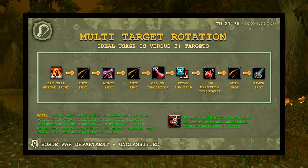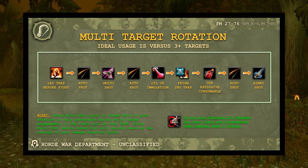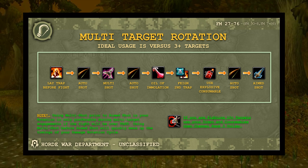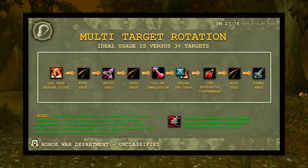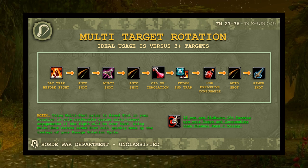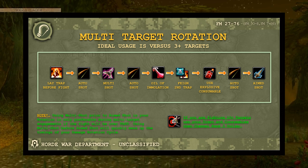Multi-target rotation: lay a trap before the fight, then auto shot, Multi Shot, auto shot. You can throw whatever consumables you have — Oil of Immolation, explosive consumables. You can weave in a second Feign Death into a second trap. Traps are only usable out of combat. Prioritize Multi Shot over Aimed Shot, but only recommend this for 3+ targets. If the fight drags on, just use the single target rotation with Aimed Shot as priority — using the 10-second cooldown before the 6-second cooldown messes up timing. Against a huge number of mobs, channel Volley.